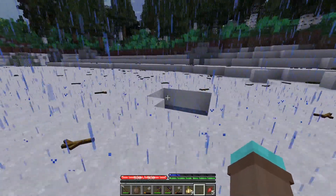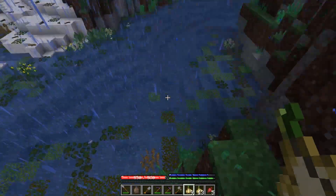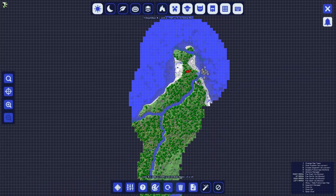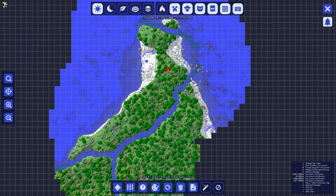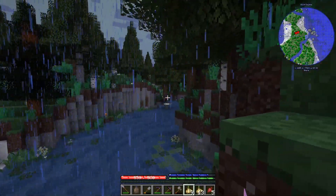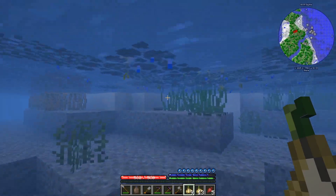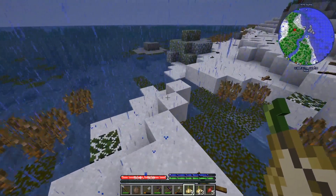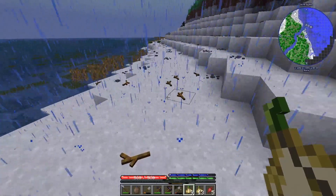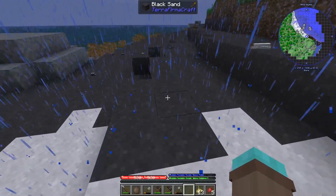It cannot stop raining in this world. I love the world generation in this so much — I actually cannot get over it. There's this really, really beautiful plateau here. If we look at the map, you can see this really nice plateau, and then it goes through this river here — this river just cuts through and goes into this foresty and beautiful area. It reminds me of areas I've seen in real life that feel similar, and it gives me a really good feeling. I really like the generation in this mod, from the white sand to the black sand.